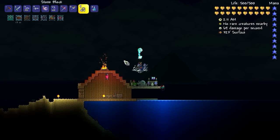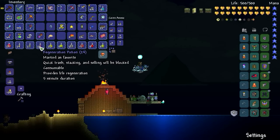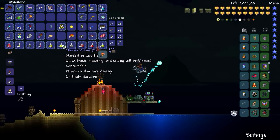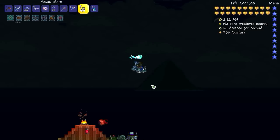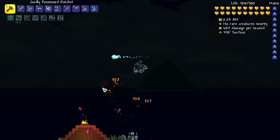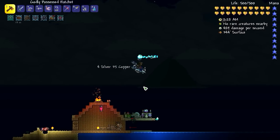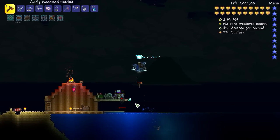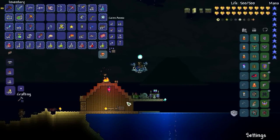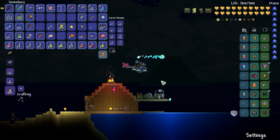Speaking of buffs — let's take a quick look at my potions. Iron skin, swiftness, regen, shine, thorns, endurance, wrath, life force, and summoning potions. I got rid of the archer potions because I have no plans on using the Daedalus Stormbow — he is far too fast for it to be a viable weapon. So we are not going to be using any archery potions. I'm going to do a little bit of last-minute inventory management, and when I see you, it will be time to fight the Duke.